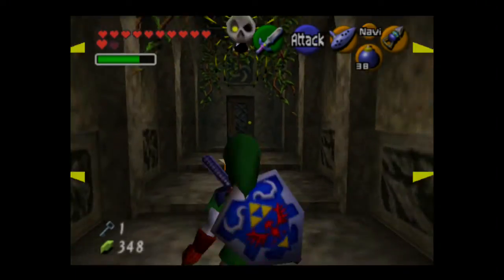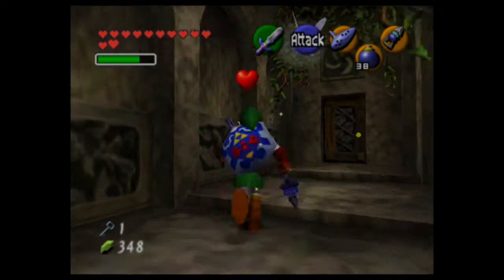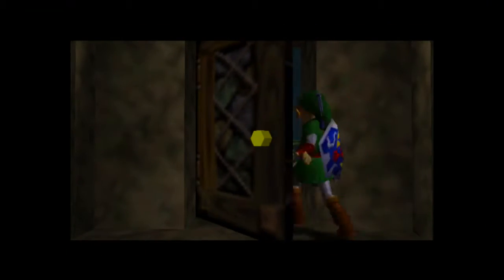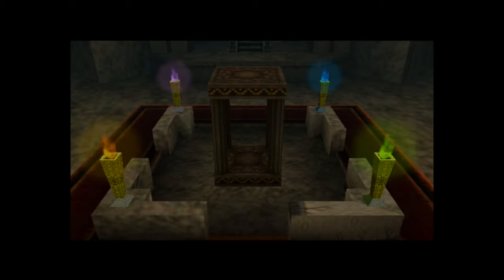Ignore the wolves. Kill the skulltula. It's so nice that I don't have to wait for them to show their underbelly — the hookshot just takes care of them instantly. We got an elevator.